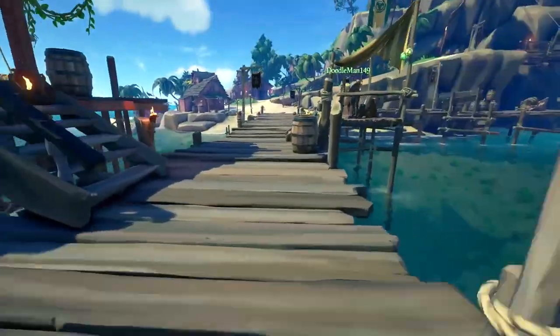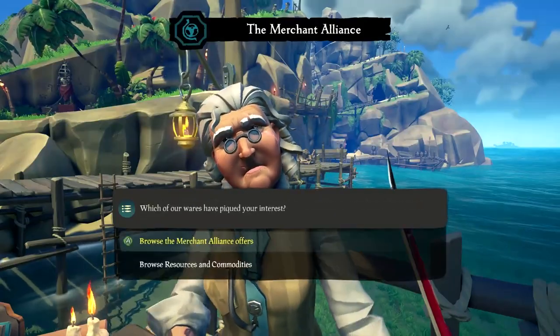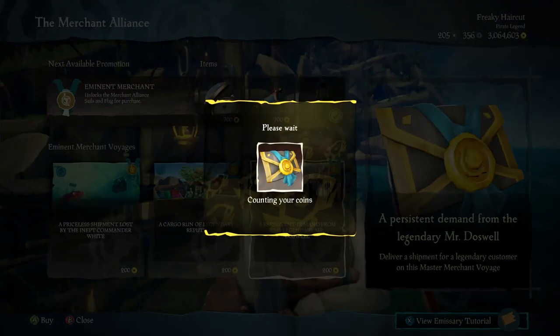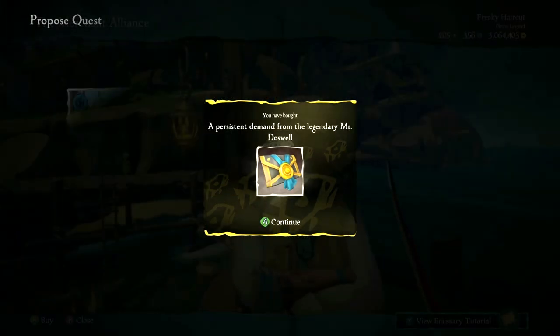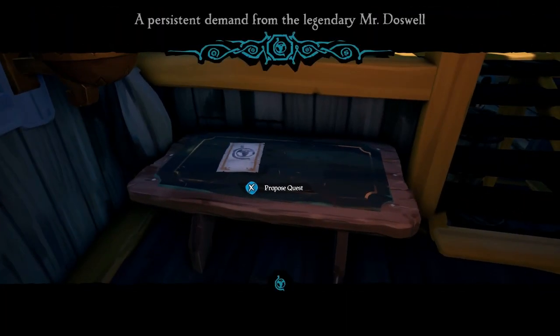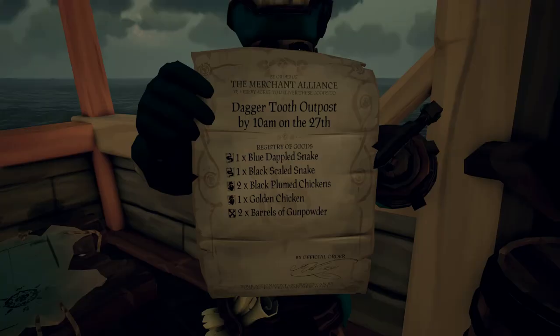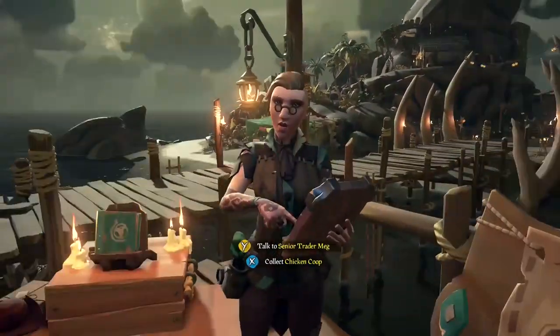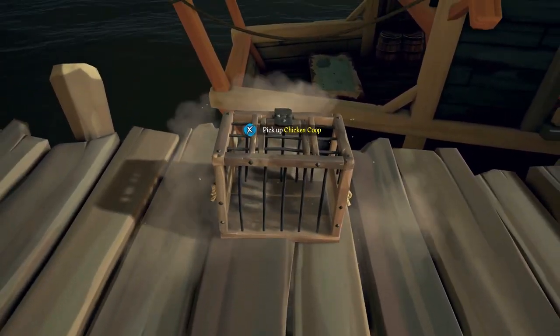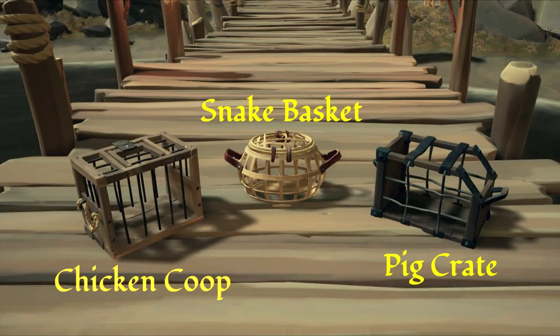Before we even go about trying to catch these critters, you need to make sure the Bonnie Merchant Alliance woman has a request in for them. Luck be on our side again today, as we're right here, we can buy an animal voyage. Simply activate it as you all know how to do, and bam, another teleporting paper into me hand. This tells us how many critters we need to capture. Simply return to the Merchant lass and ask politely for all the cages we be needing. She'll be providing you with the exact amount you need for capturing the requested animals, no more and no less. Note there'll be chicken cages, pig cages, and snake cages, one for each type of critter.